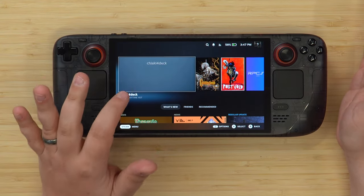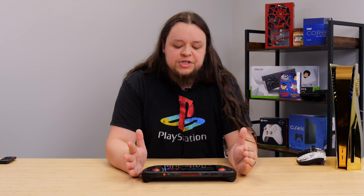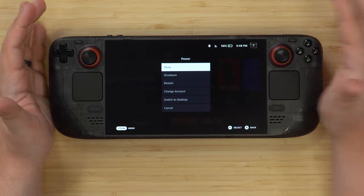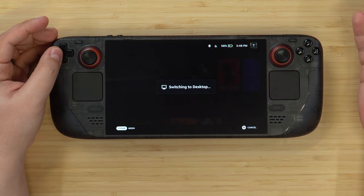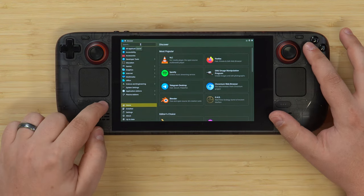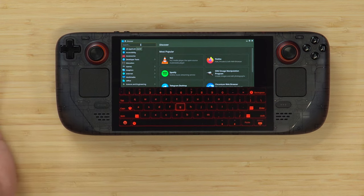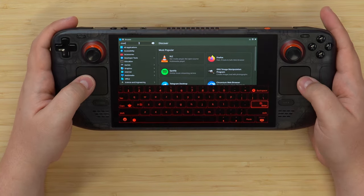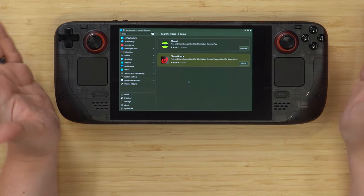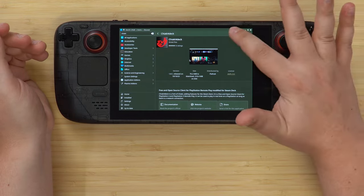The end goal in this video is to get Chiaki 4 Deck installed on your Steam Deck. You can also install the regular Chiaki app, which works on many operating systems for PS5 remote play, but Chiaki 4 Deck specifically gives you some extra features we'll go over. First, boot into desktop mode by holding the power button and selecting 'Switch to Desktop.' Once in desktop mode, open the Discover store, click the search bar, hold the Steam button and press X to open your keyboard, type 'chiaki,' and press Enter. You'll see two options — Chiaki and Chiaki 4 Deck — and Chiaki 4 Deck is just better for our use case, so click Install.